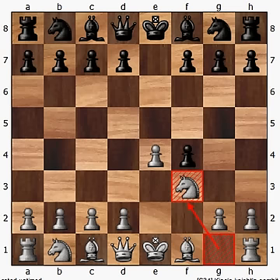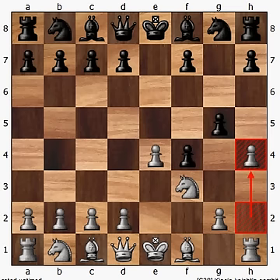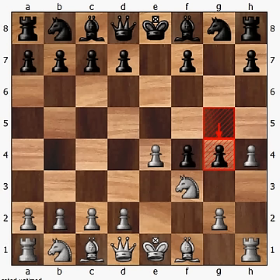The pawn comes down to g5. In response to this, white is going to push its own pawn to h4, and black is going to push the pawn to g4. In this position, white has two options: it can either play knight to e5, which is the Algari Gambit — the focus of a previous video — or it can go to g5, which is also the Algari Gambit.